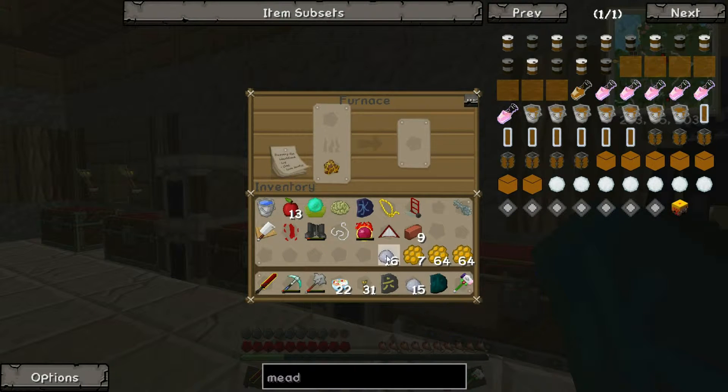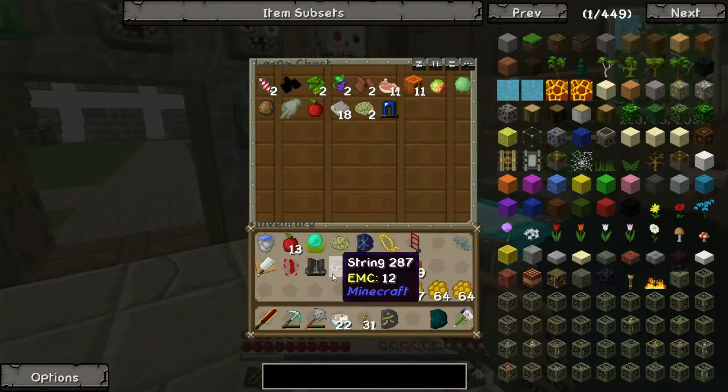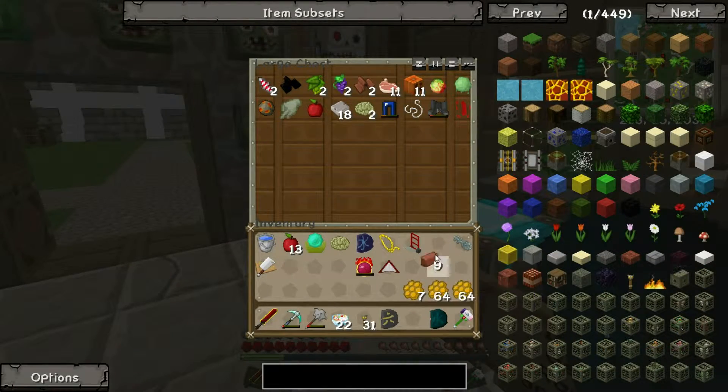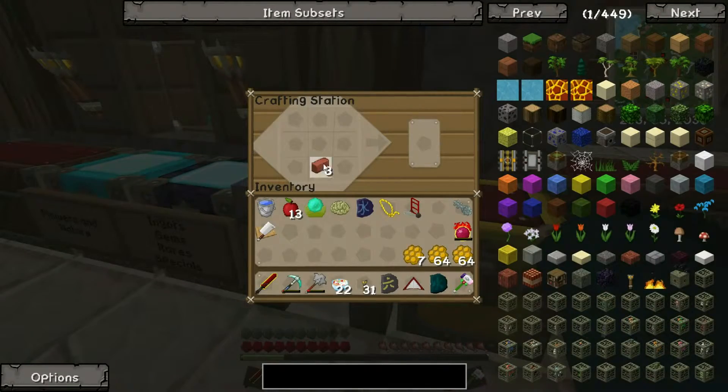Okay, so this is what I did off camera — smelt up all the clay. So I want to make myself some mead, and I'm not entirely sure what else I want to do today. I just sort of left it open. You know what, let's make some pots now.